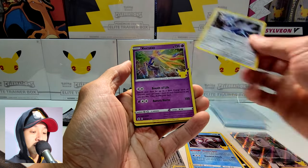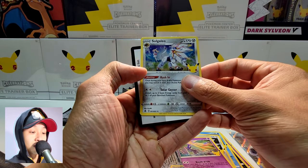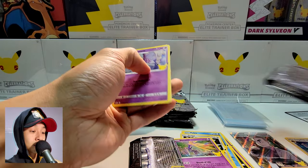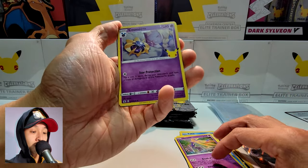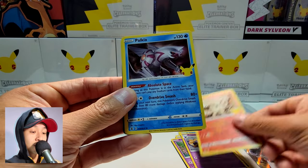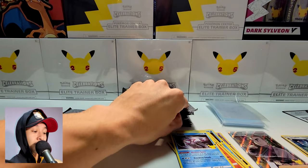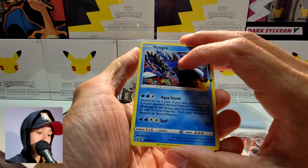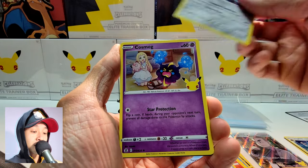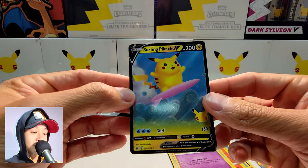Palkia, Dialga, Xerneas, and Solgaleo. Next pack: Reshiram, Palkia, another Solgaleo. Dialga, Cosmog, and Surfing Pikachu V — looking pretty cool.